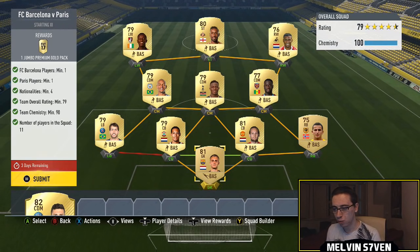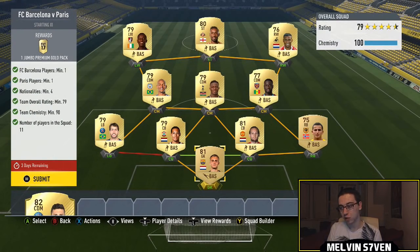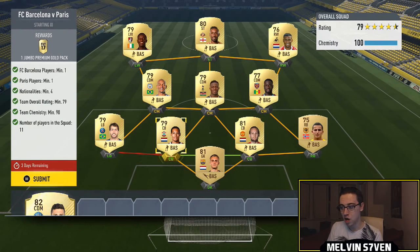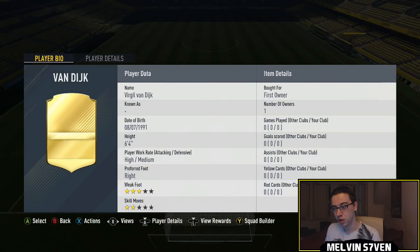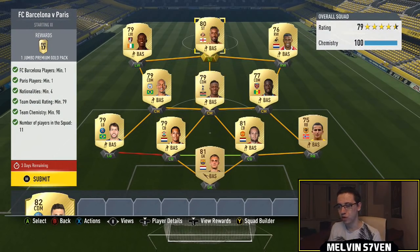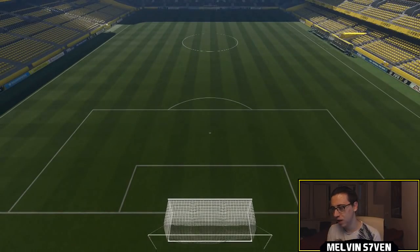Next one is Barcelona versus PSG — you'd think it contained a Premier League club but it does not. PSG is now called Paris on FIFA. We've got Maxwell there who doesn't get full chem, but everyone else does. We've got Silesen for the Barcelona keeper. You need a 79 overall team and a minimum of four nationalities. Since Silesen's Netherlands, I've got Van Dijk and Daly Blind as Netherlands Premier League centre-backs, who are relatively cheap. You only need 90 chemistry, so I've filled the rest with Premier League players from my club and made sure I've got the 79 rating. You only get a 15k pack for that, so you don't want to be spending too much.